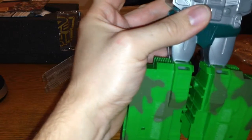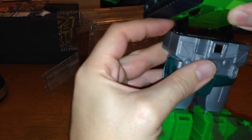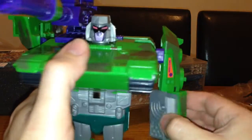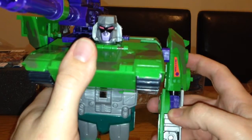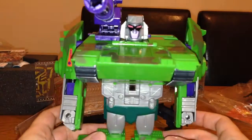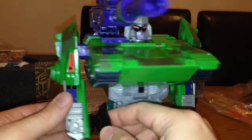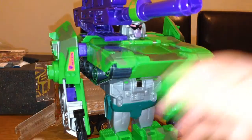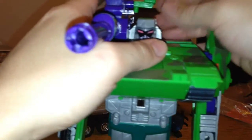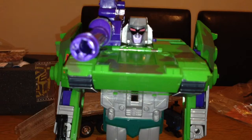Then the top bits just plug in here into the top of him. Pull these bits down and move it towards you like that. You can move his arms this way and that way. Then he's nearly done — pop his gun into his hand. If you want, you can also pop this extra bit back on the side, though I don't think it really adds anything other than trying not to lose it.